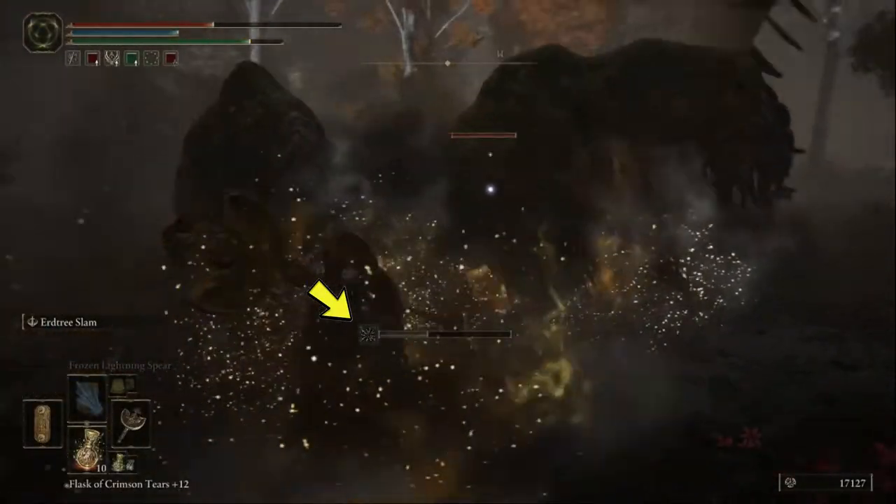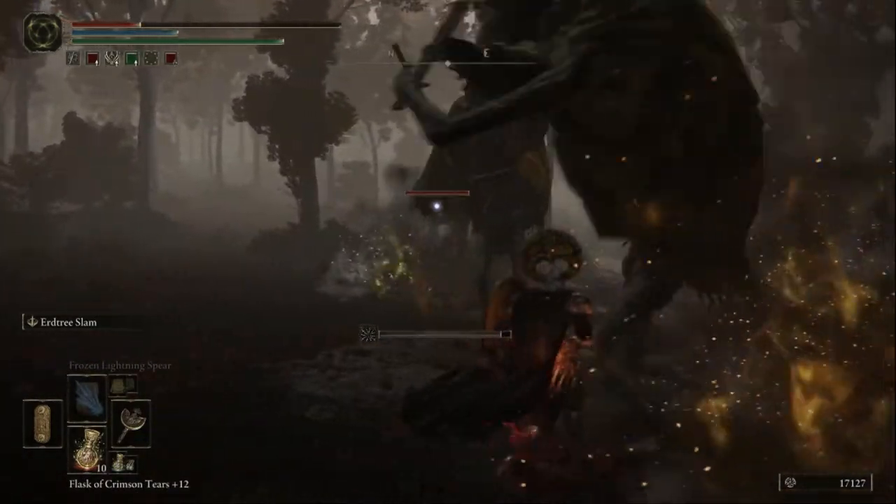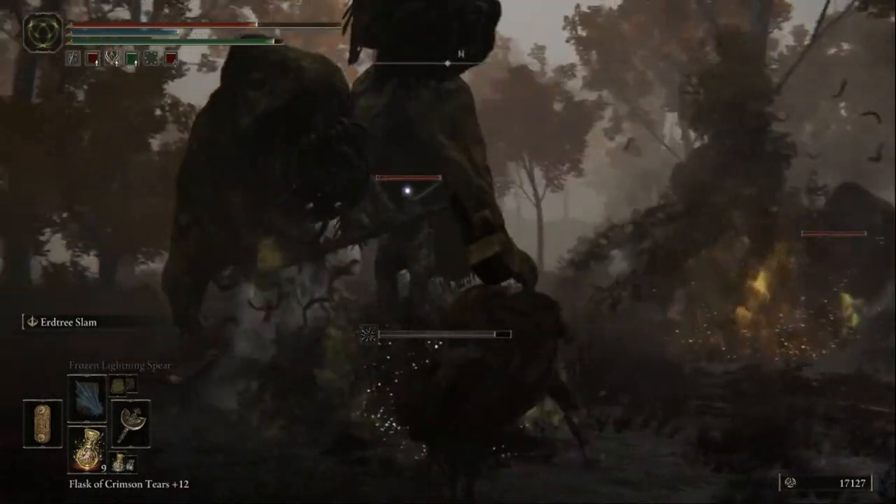This dark bar here is death. If this fills up, you will instantly die, so be very careful with this. If you find talismans that help with these effects, I suggest using them in particularly nasty areas.